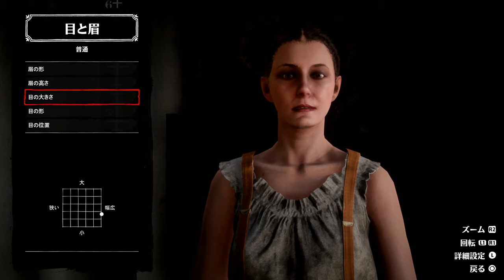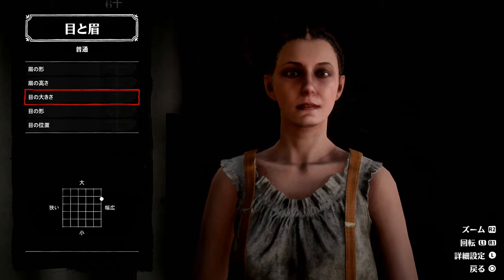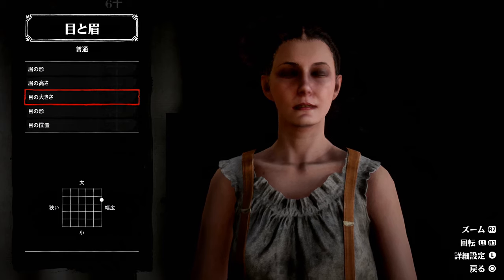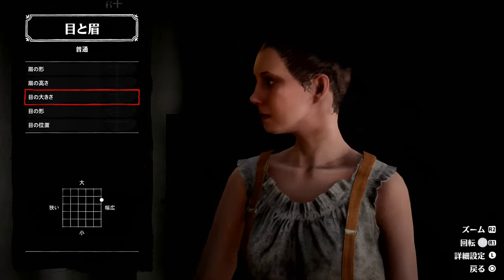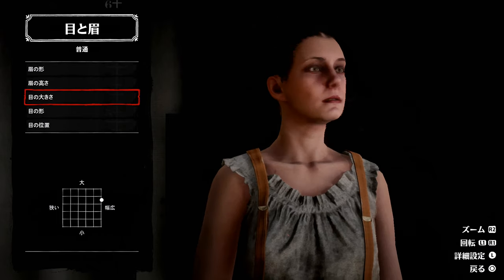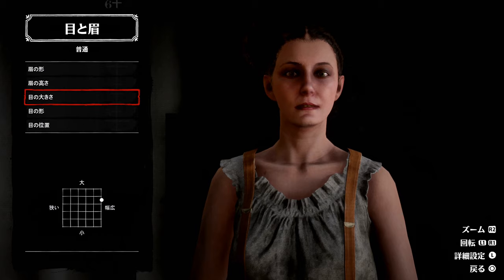小さくすると一重まぶたみたいな感じでちょっときつめの顔になります。幅広・狭いはまぶたの横の幅ですね。目頭・目尻がよく見えるかどうかというところです。目を大きく見せるために幅広を選びがちです。使っているアイシャドウのハイライトブラウンがまぶたの部分を濃く出してくれるので、この辺りを大きめに取ると目力が強くなります。